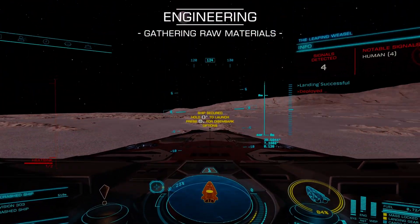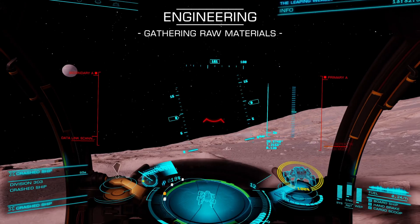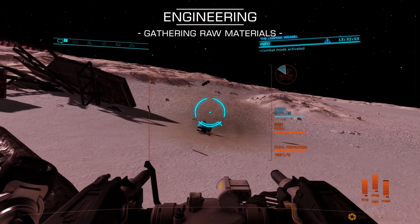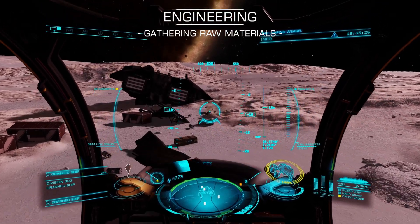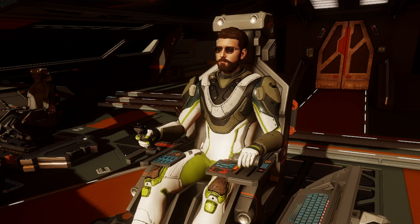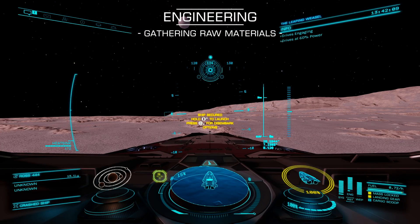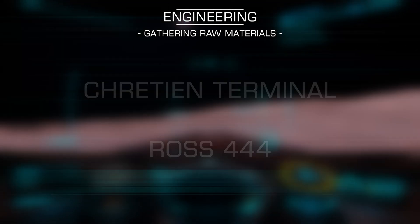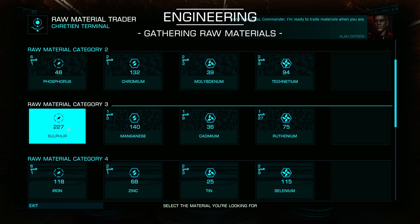Hop out in your SRV and first of all take a look around — I always find it super fun to drive around a crashed ship, it's just awesome. When you want to get down to business, find one of the three cargo racks scattered around the crash site and fire at it with your SRV's cannon. The rack should drop some rare raw materials. Open the cargo scoop, pick these up, then move on to the next cargo rack and repeat. Once you've shot out all the cargo racks, re-log from the main menu. This should respawn all the cargo racks so you can gather more materials. Once you're happy with your haul, set a course for Tretien Terminal in the nearby ROS444 system. On arrival, select Contacts, Material Trader, and swap some of your high-grade materials for the Arsenic, Manganese, and Phosphorus that you'll need.